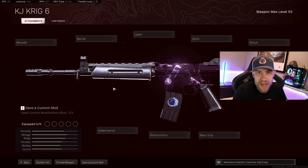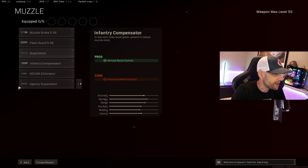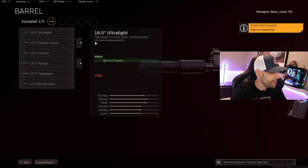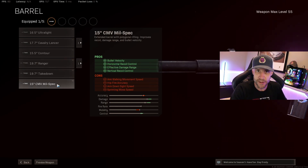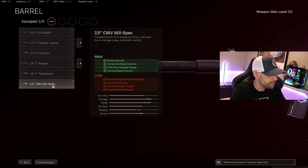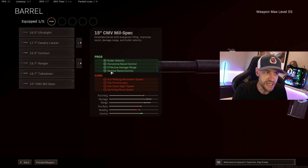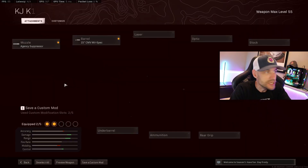My build on the Krig has only changed a tiny bit since last season. We've been bouncing between the suppressor and the agency suppressor depending on what they were doing, but the agency suppressor is back to being the best suppressor right now in the game — sound suppression, vertical recoil control, bullet velocity, and effective damage range. For the barrel, I know we've bounced between the Ranger and the CMV Mil-Spec. I know some people still use the Ranger today, but I think the Mil-Spec is the better barrel. You get just as much bullet velocity, but you also get horizontal and vertical recoil control. Now you might think this gun doesn't need it, but that's what makes it so smooth shooting. The more you can do to get rid of that recoil, the easier it's going to be to play with this gun, and that's what really makes the Krig special — how smooth and easy to shoot it is.